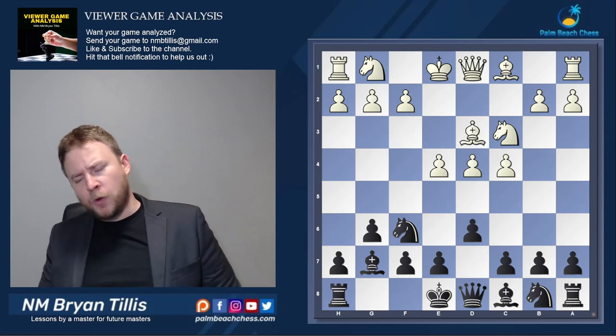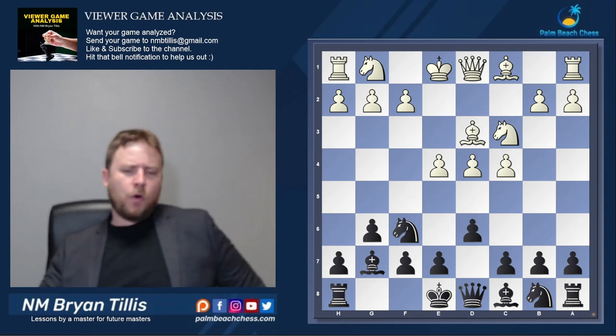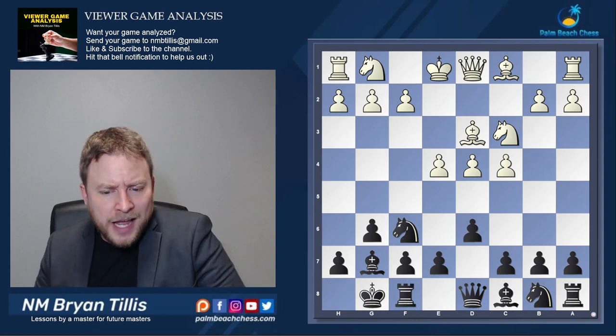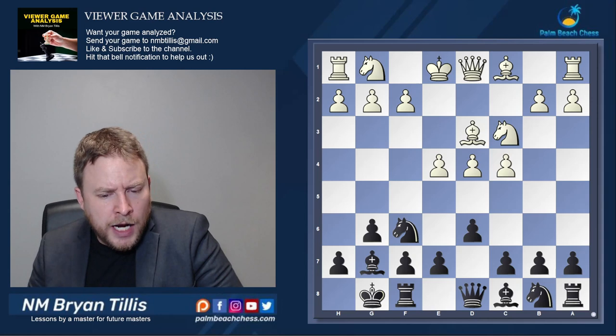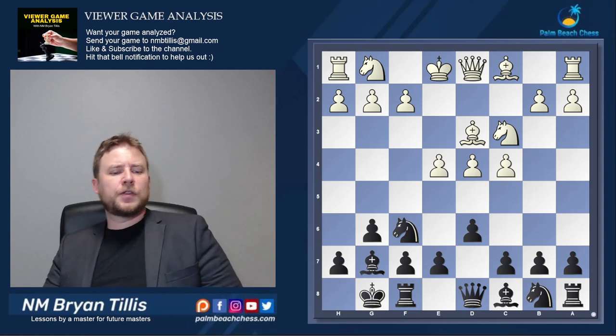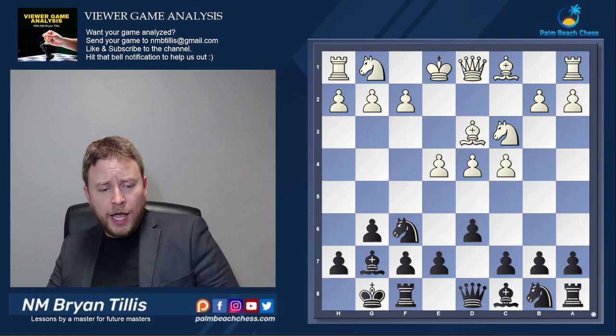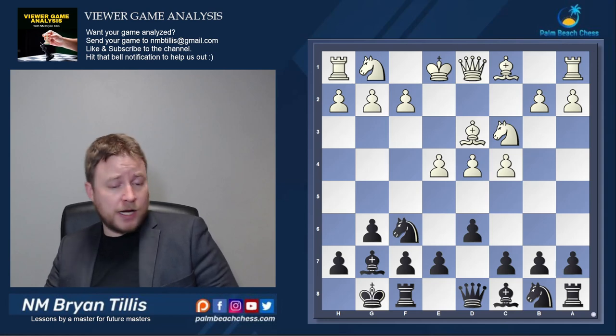Bishop d3 — absolutely nothing wrong with this move. I believe this is Yasser Sirwan's move. I've seen in some King's Indian books this move is named after him. After castles, this next move by White kind of hurt me, because if you're going to play Knight f3, play it with the Bishop on e2. Knight f3 is one of the worst moves in the position because it ruins some of the flexibility with all these other plans.